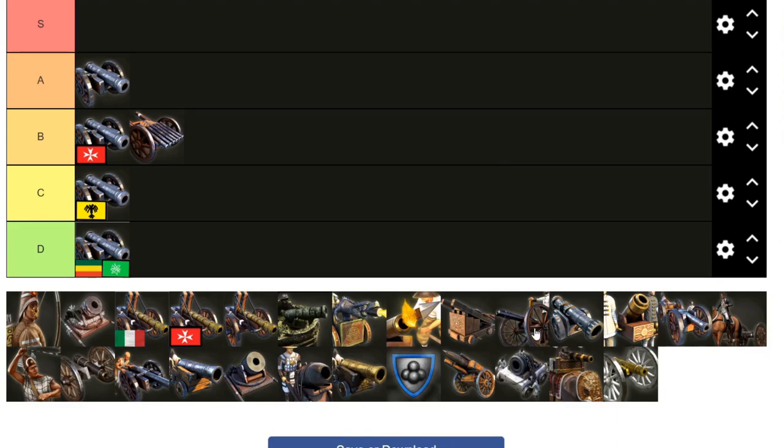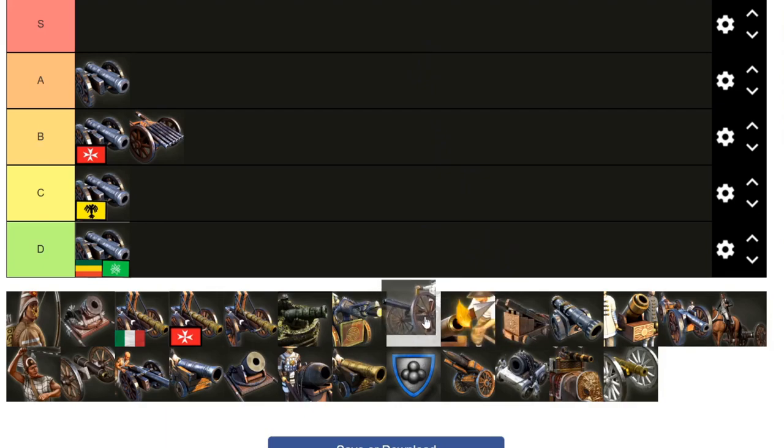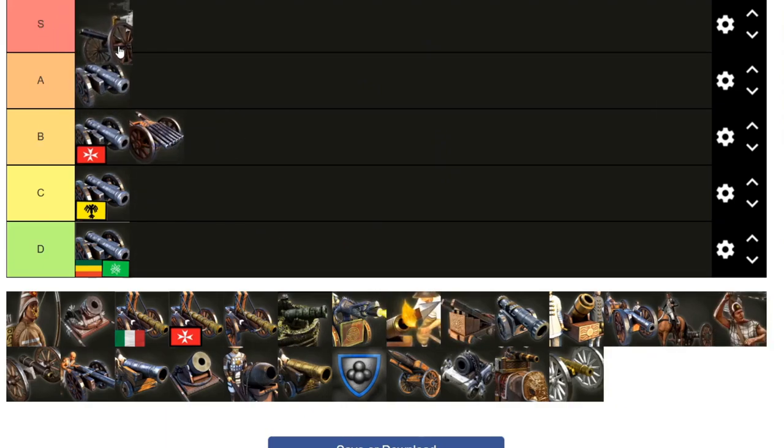Let's talk about Gatling guns. I love Gatlings. If we were talking before this patch, it's S tier — I'd probably put it at the top of A personally. Rightfully it would go in S. I still think it is at the top of A. I always used Gatling guns and rarely felt the need to send coffee mill guns. Depending on how late the game goes, but it was never a goal for me.